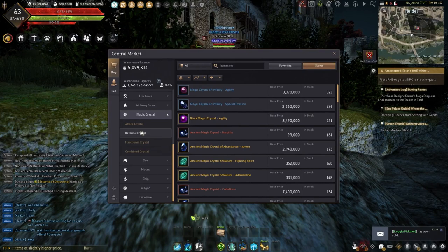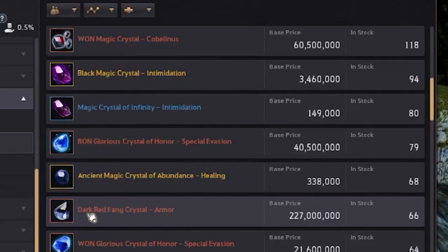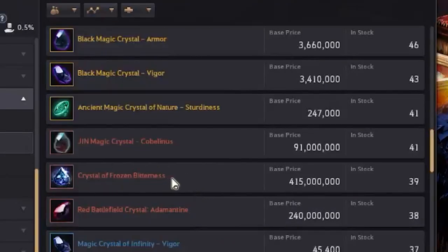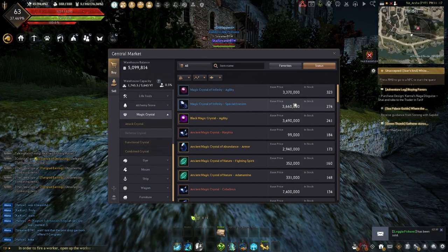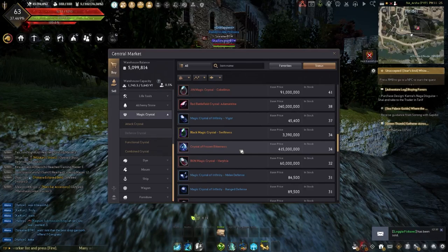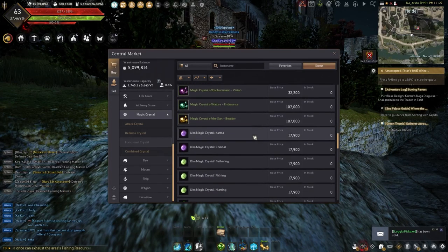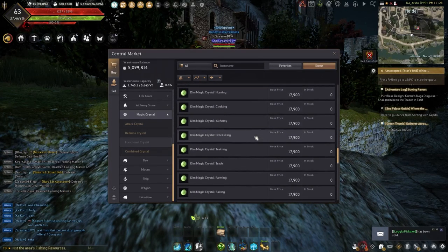Now we're going to talk about the defense section. For PvE, I would recommend the Dark Red Fang Crystal Armor and the Crystal of Frozen Bitterness. For PvE, there are only two crystals here that I would recommend running unless it is a very specific situation. The rest can be helpful depending on your situation — for example, if you have way more AP than you should and you don't have enough DP, defense crystals could be helpful. For the most part, you will have enough DP for zones and you just need AP or attack crystals.